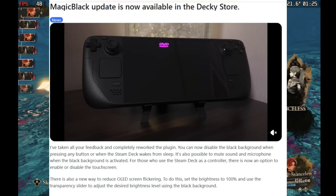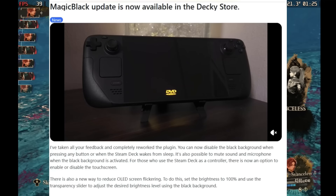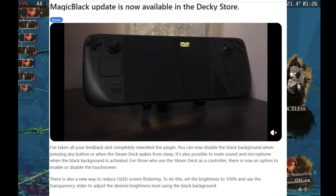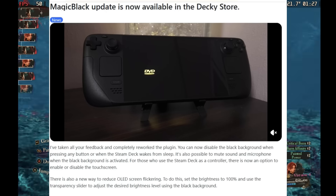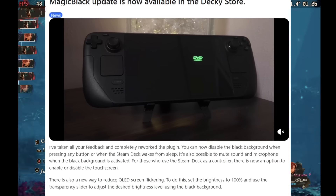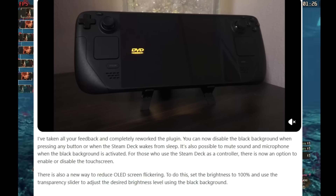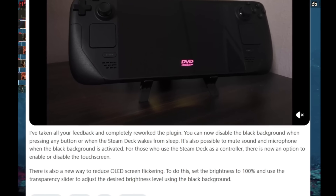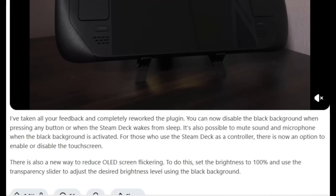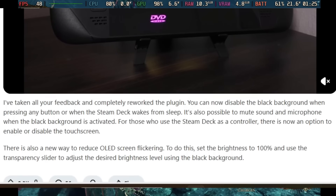Magic Black is a Decky Loader plugin that lets you dim your screen if you are concerned about burn-in on the Steam Deck OLED. With this update, the dev reworked the plugin — you can now disable the black background when pressing any button or when the Steam Deck wakes from sleep. You can also mute the microphone when the black background is activated, toggle the touchscreen when using the deck as a controller, and there's a new way to reduce screen flickering.